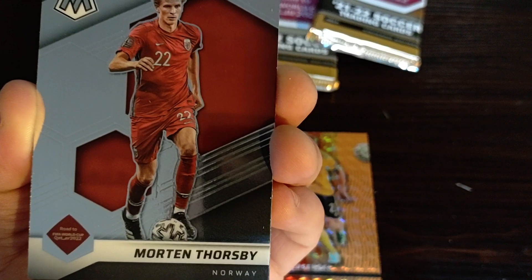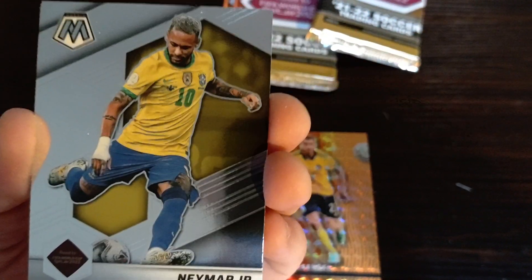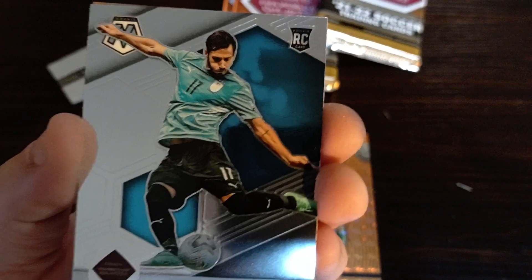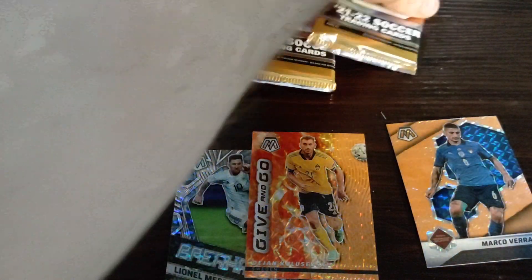We have Martin Thorsby, Rodrigo DePaul, Joseph Jerovinsovic rookie card. Neymar Jr., Brazil. Matias Wiener rookie card. And Marco Verratti, Italy — some type of prism. Not even in the World Cup, poor guy.